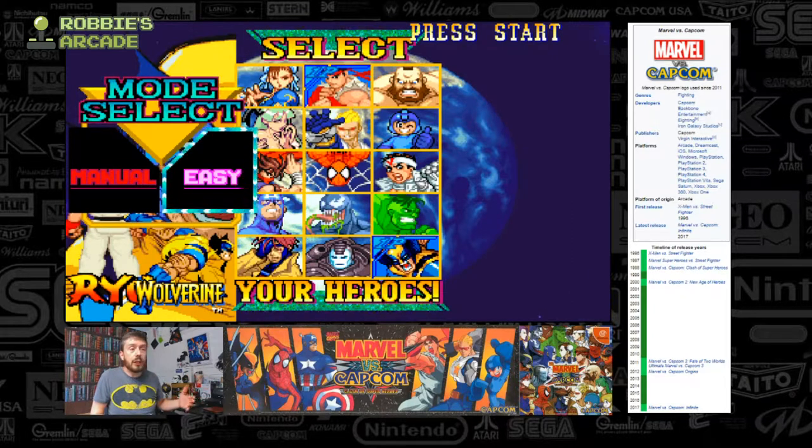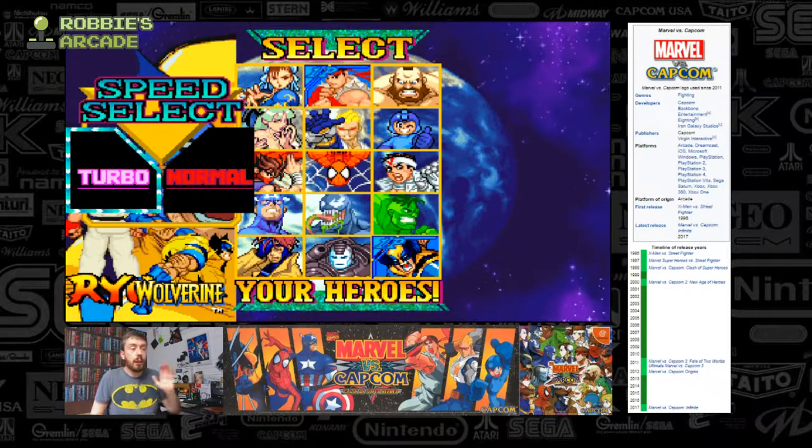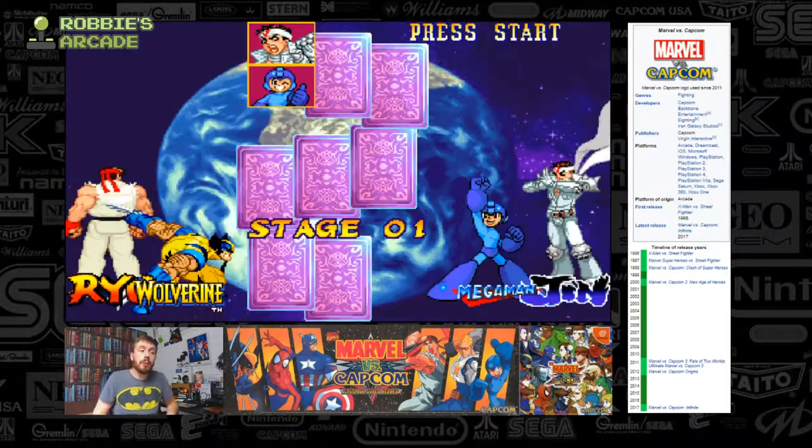Not just characters featured in X-Men Children of the Atom like Sentinel, and Street Fighter characters from other Street Fighter games, but also people like Jubilee and Rogue, and people that feature largely in the X-Men kind of canon of comics and cartoons. Now we're going to go for easy mode, just to make this interesting so I can talk over this, and speed-wise we're going to go with normal.